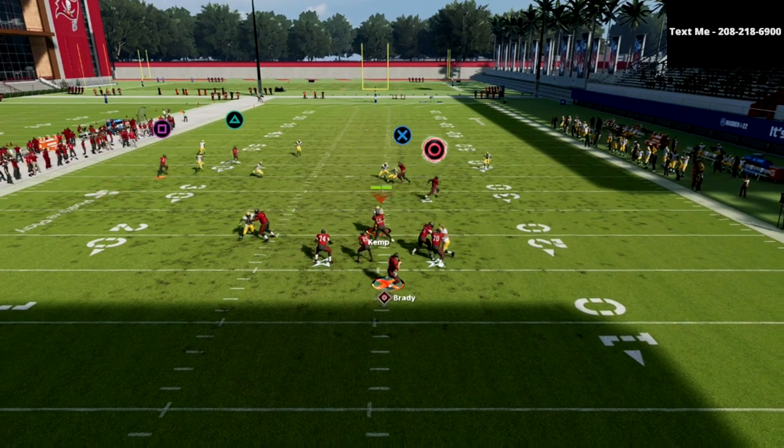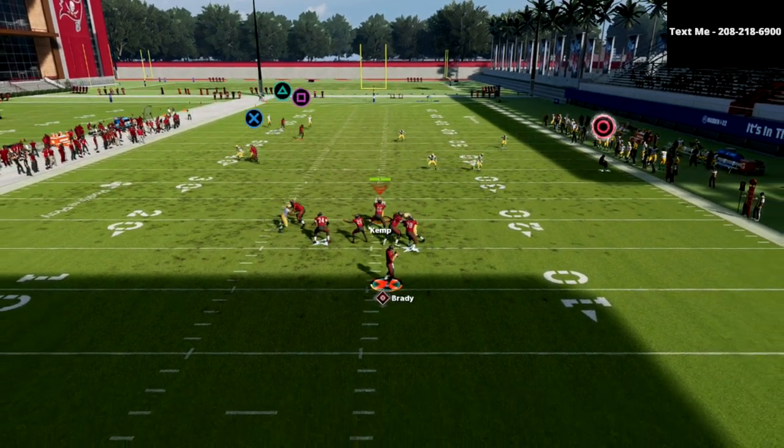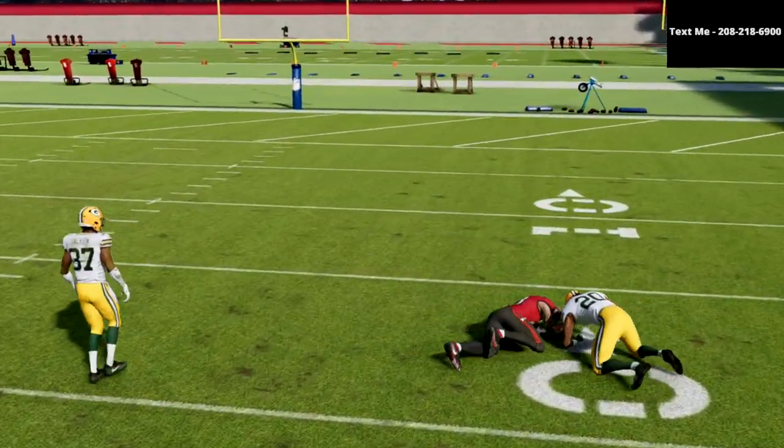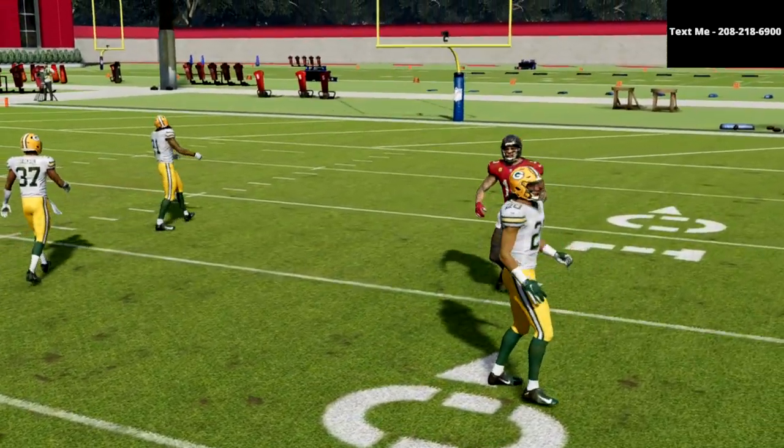This is an absolute nuke. The cool part is you've got that slant-post combo underneath — one of the best combos in the entire game — which holds their user, and then you've got your bomb over the top.